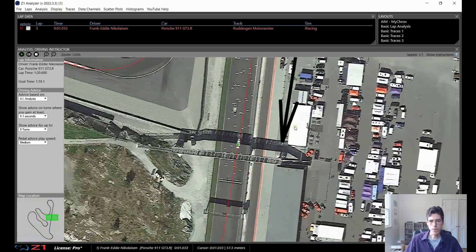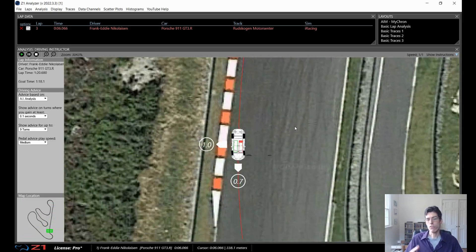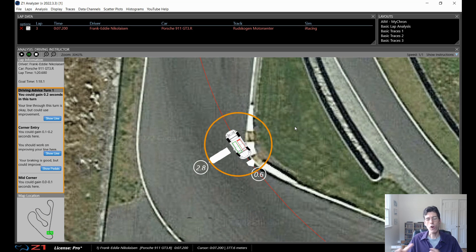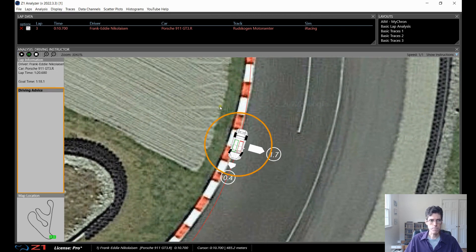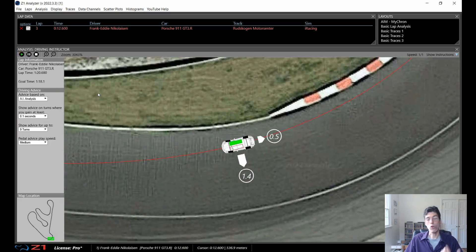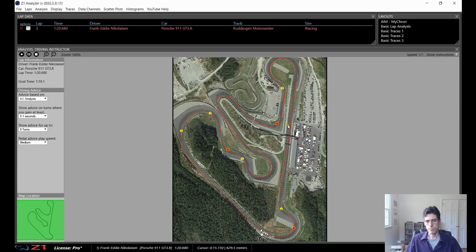We're just going to start off by playing this back, and you can see where you are on the track, which is really useful even if you're not looking at specific turns — to see where your car placement is. All the corners here that have these yellow or red circles on them are the ones where I can gain time, and the ones with the red circles are the three where I can gain the most time. So that's where I'm going to start.